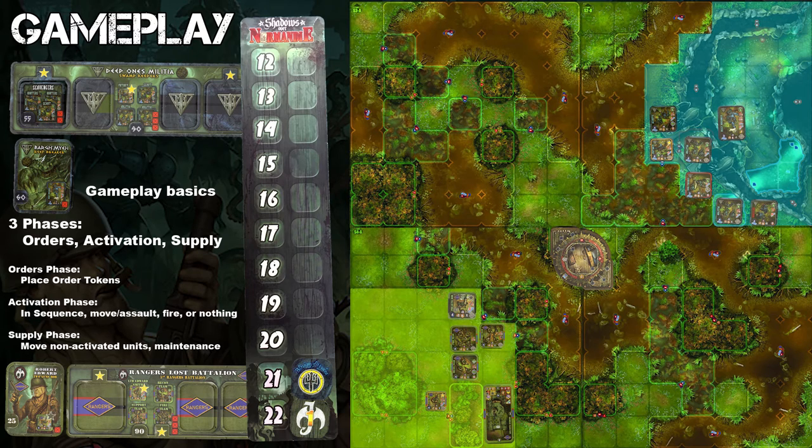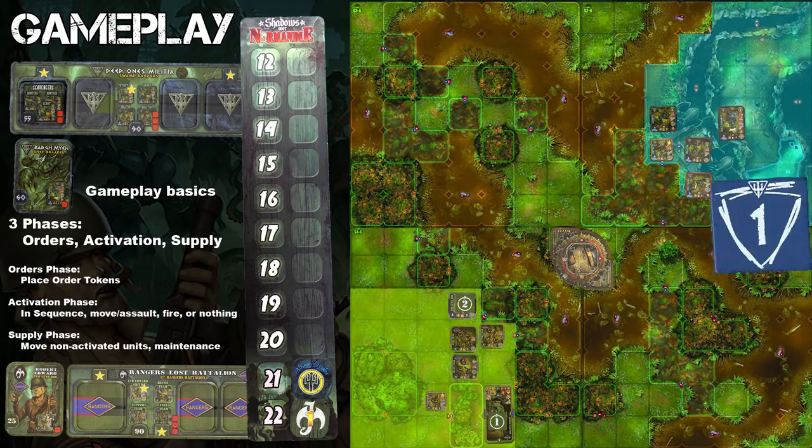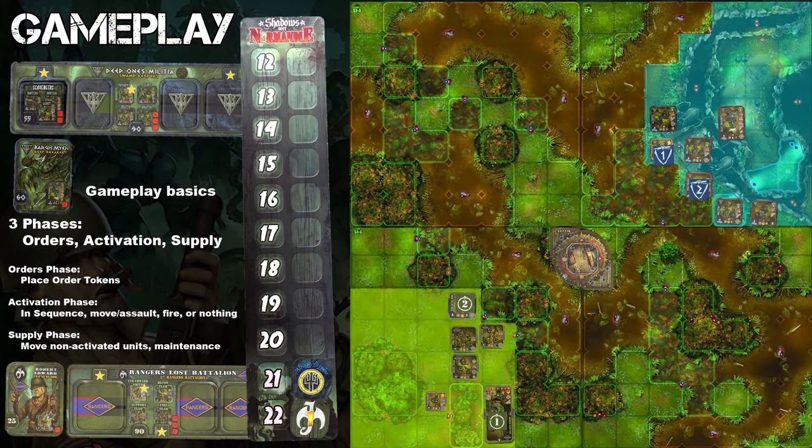Gameplay happens in three phases: orders, activation, and supply. In the orders phase, you use order tokens to identify which units you are going to activate in the round. This activation is performed alternating. The order tokens also identify in which order you will activate them. Once all players have placed all of their order tokens out, then the activation phase begins. Players take turns revealing their order tokens and performing an action — a player can move or assault, fire, or do nothing.